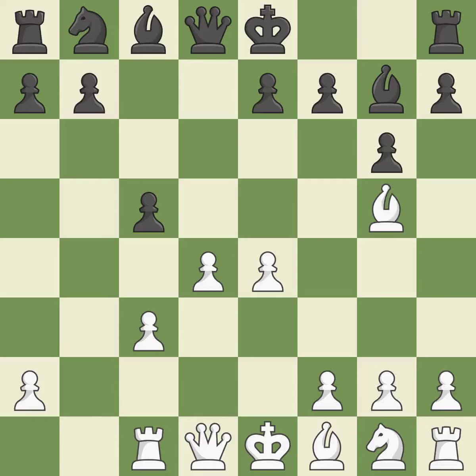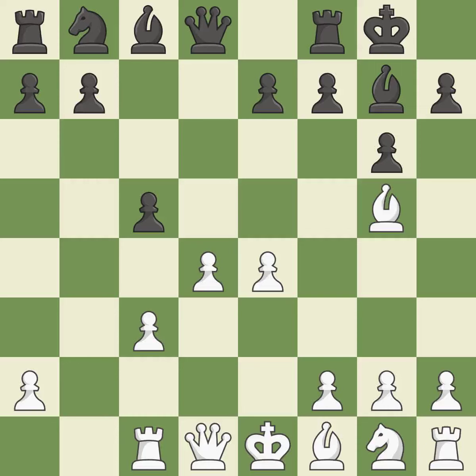This activates a rook by developing it off of its starting square. Castling gets the king to a safer square out of the center of the board, while also developing a rook. Castling kingside tends to be safer because the king is further from the center. This protects the attacked pawn. It is the last book move.